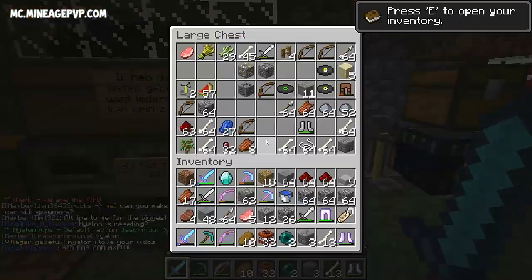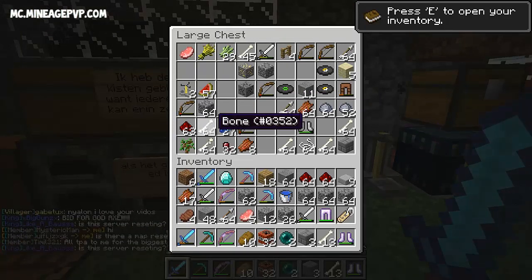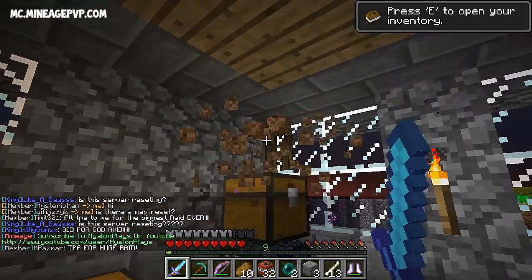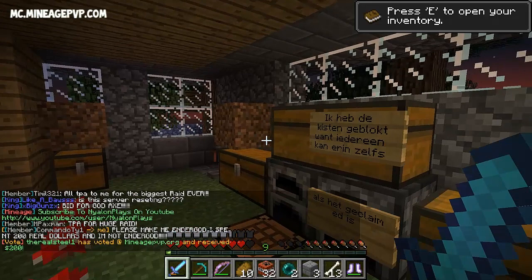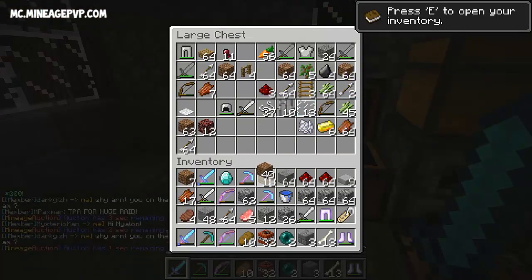They've actually got a grinder down here — holy crap, those are two spawners in there! Slash f claim, we claim more land from The Kill. Let's go back and see what's in these chests — I think we can break the locks now. They don't have a lot of stuff, but we can probably sell some of these bones to the shop. They've also got inner chests and tons of music discs.